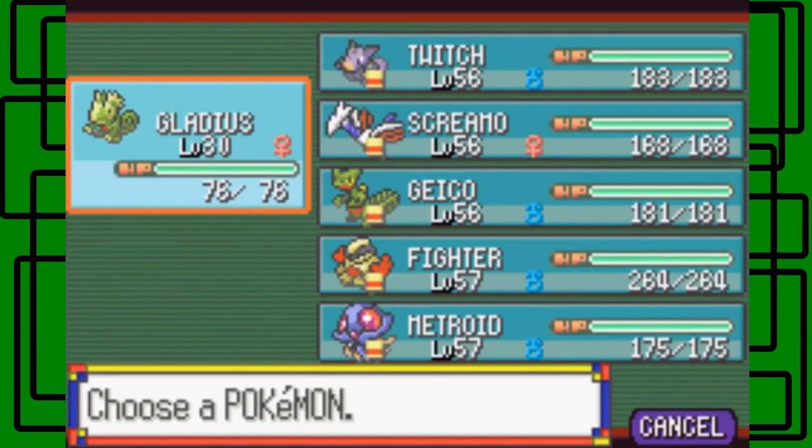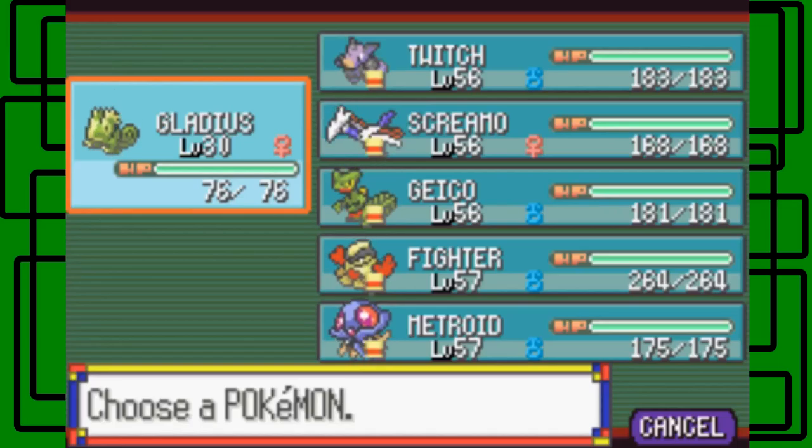You'll need a Pokemon that's at least level 40 or below if you want to do the Max Repel trick, because basically when you use the Max Repel it will repel Pokemon that are level 39 and below. But since the Latios or Latias, depending on what version you're playing...